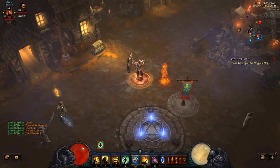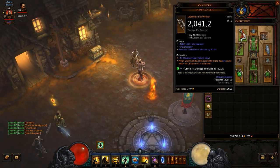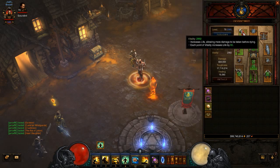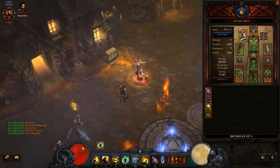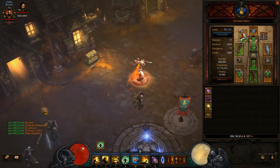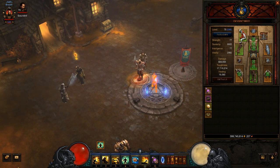Hello and welcome, my name is Yves and today I'm going to show you a build I'm using on my alternate monk. We're using the Raiment of the Thousand Storms set, just for messing around. My main monk is using the Innas set and currently does Greater Rift 35-36, but I need a better Flying Dragon to get further. But enough about that character — this is more about this specific one.